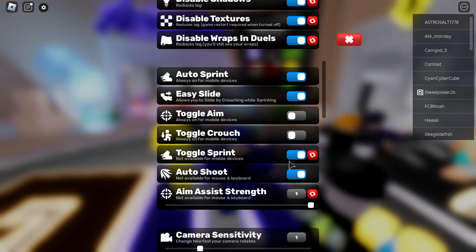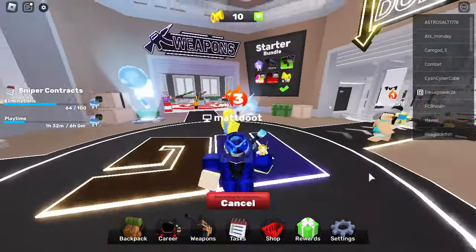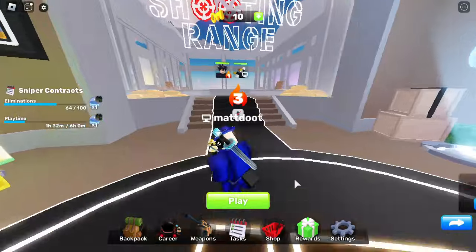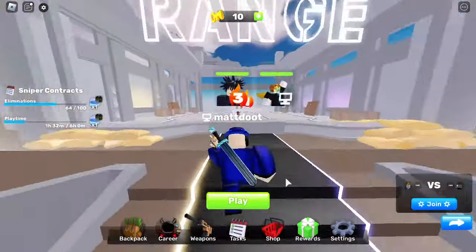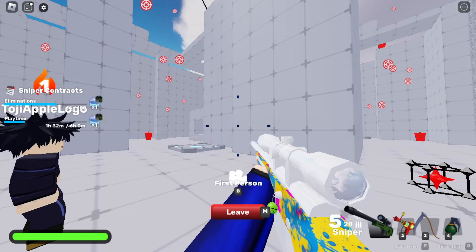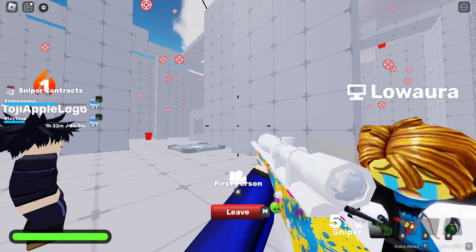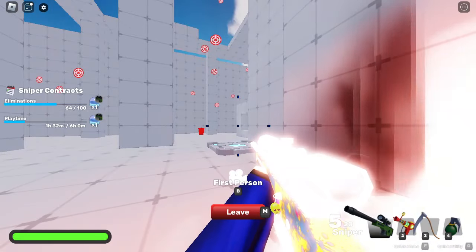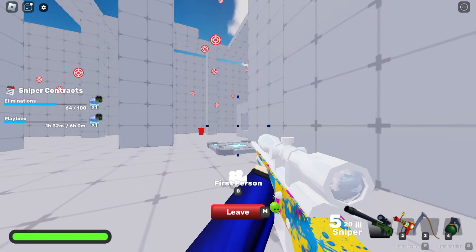The aim assist did track when I was on console, but not on mobile since I was in first person there. Pressing B on PC is supposed to change your point of view — there's a third-person mode. It cycles through views.